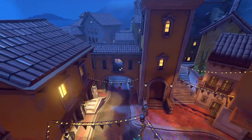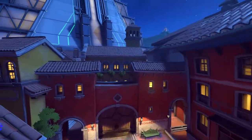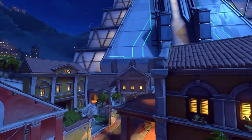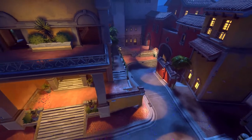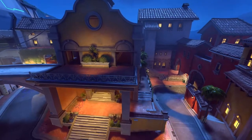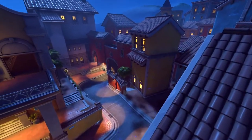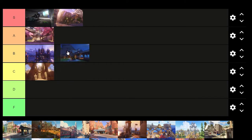Next up is Dorado, our first escort map. There's no real hard choke point here. The part that's given me the most frustration is probably this second leg — it's been a really tough leg to finish off, especially with the high ground dominance. If you don't take control of that high ground, it makes it extra hard to complete. I think this is a good B, right up there with the Volskaya level for me.